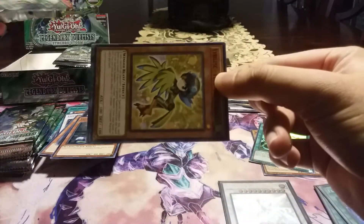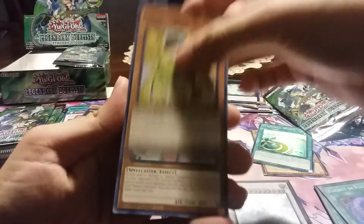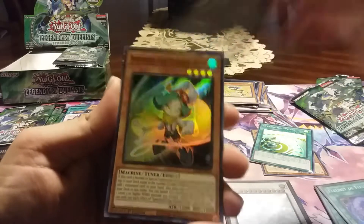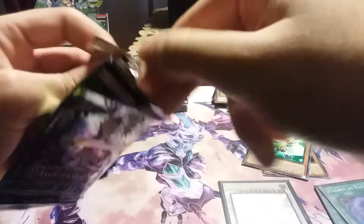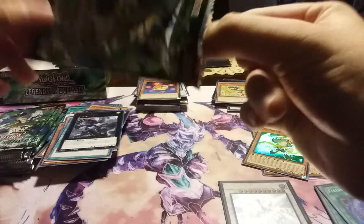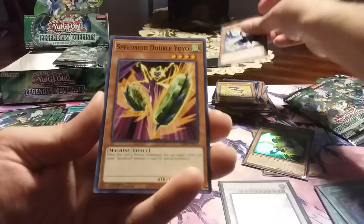It's like — still should get like one more Ultra, I believe, unless that takes up a spot. And another Dodoshi. Totem Bird. Oh man, still can't believe I actually pulled that Ghost Rare. Like, that's easily the biggest chase card in the entire set — the kind that'll probably hold its value for a long time to come.